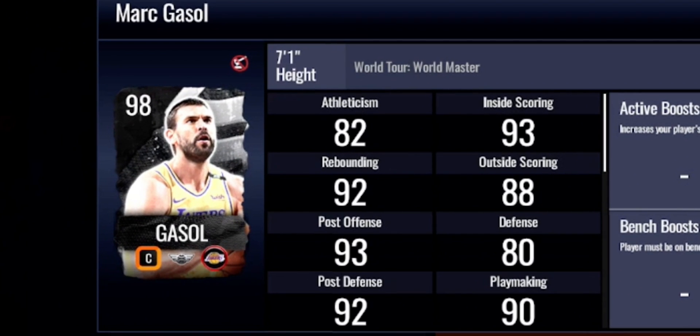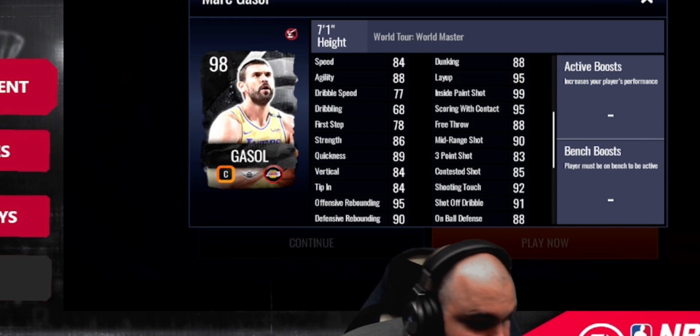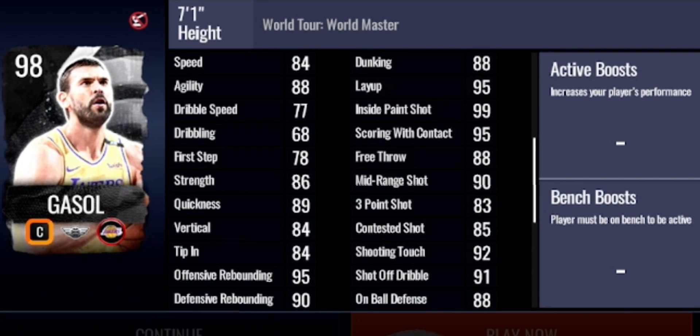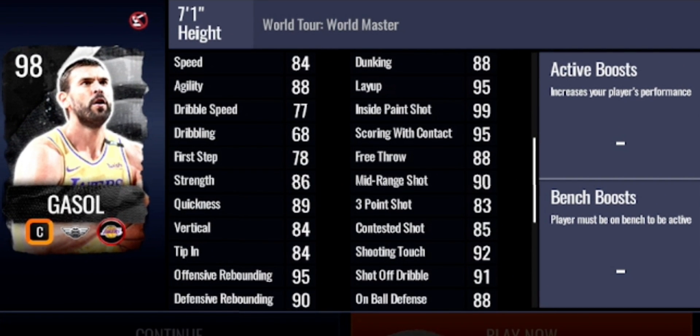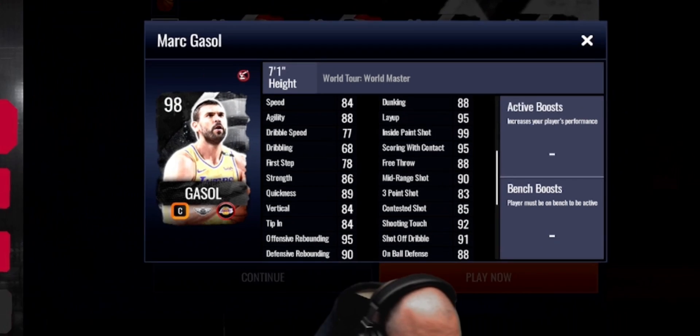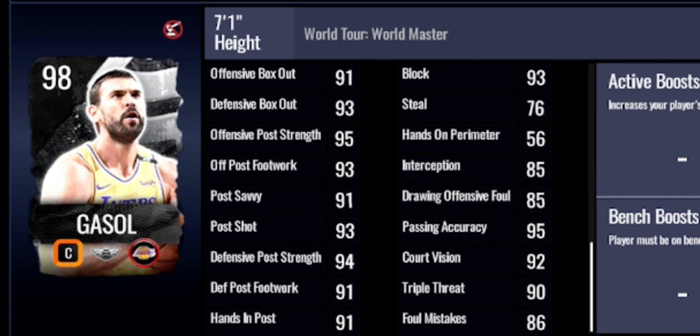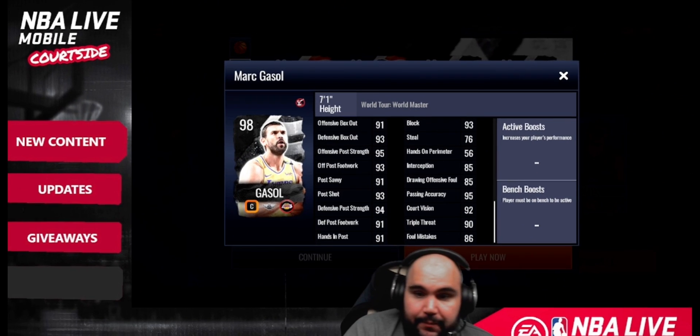Finally there's Mark Gasol, the other world tour master — a power center. He's also a stepping stone toward Carmelo. His rebounding stats are above 90 each, 95 layup, 88 dunking, 83 three-point shot — though he's a center so he won't be knocking down many threes — and 90 mid-range. His defensive stats are all above 90, and a 93 block rating is pretty good too.